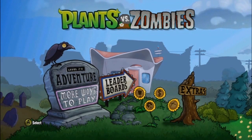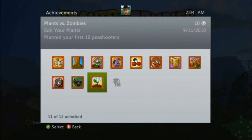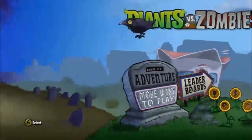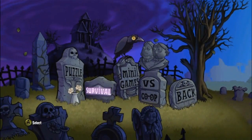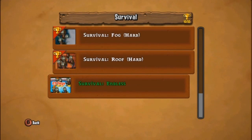What's up everybody, this is Billy Vandergaard and today I'm going to show you how to get a Plants vs. Zombies achievement. It's one of the hardest achievements that you can get and it is called Alive and Planting. The requirement is you have to survive 40 rounds, which is actually 40 flags. To do this you have to do it on Survival Endless, and you can only get Survival Endless by beating all the other survival games.